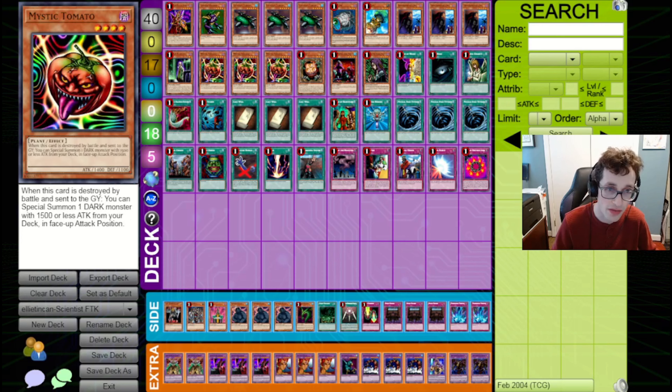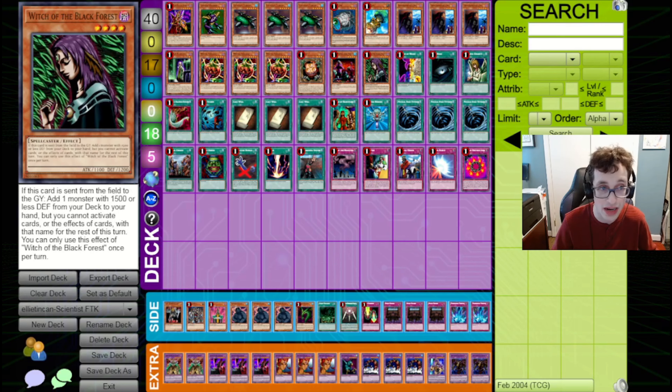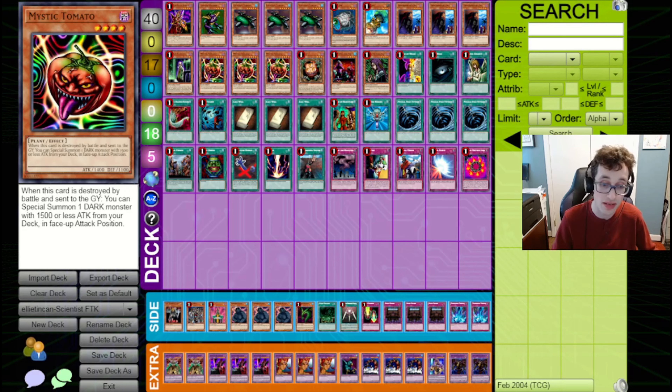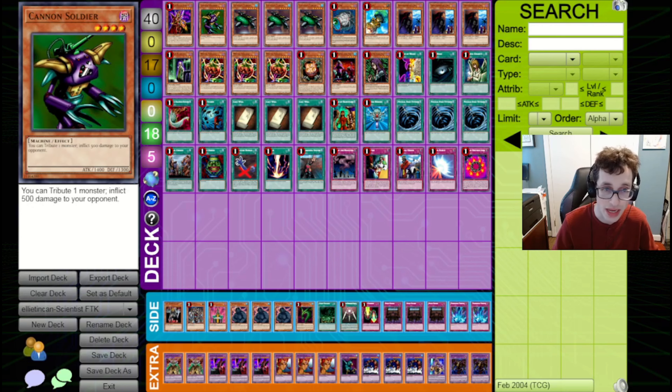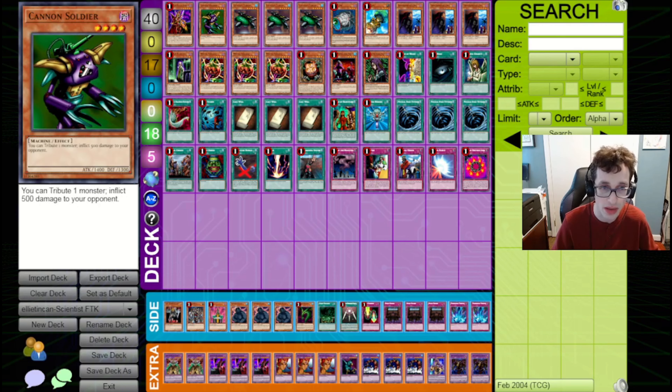This does make Last Will somewhat weaker, as your opponent can play around knowing you have it and basically make you waste the card. That said, in Scientist it's still very good because you can trigger your own monsters getting sent to the graveyard with things like Cannon Soldier and Catapult Turtle. We also have Triple Mystic Tomato to bring out Scientist, as well as Sangan or Witch of the Black Forest. Tomato, Sangan, and Witch are all a bit weaker in this format given the existence of D.D. Warrior Lady at three copies, but you still want to play these to bring out your other stuff.